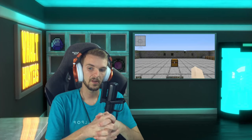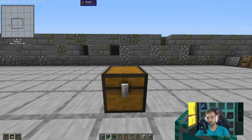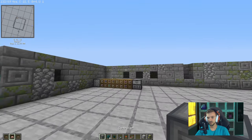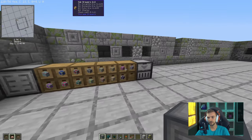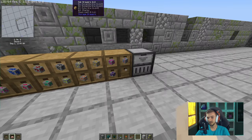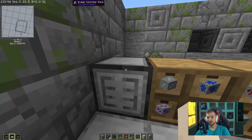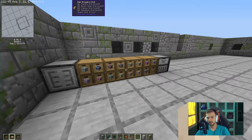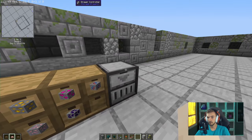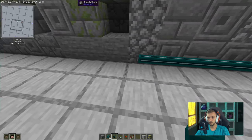Now let's set up the XNet logic. Start with an advanced connector — it can be any color — and place it on top of this chest. Let's imagine your drawer network is over here: you've got a controller and all your ores in the drawers. Find a slave or the drawer controller that's in your network, add a connector to it, and pipe it all the way so it's close to your chest.